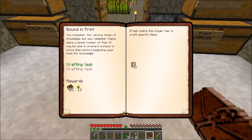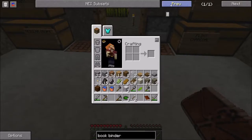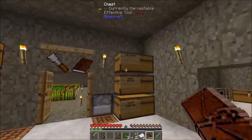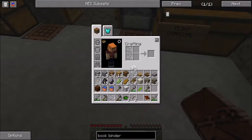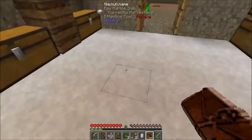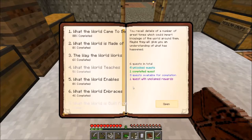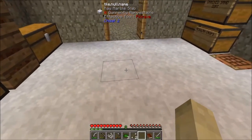It also wants us to make this thing called a bookbinder. A bookbinder is a combination of string and some paper. I think I have some paper over here and some string in my mob drop chest. We can do this in our two-by-two grid - there's two pieces of paper, and we now have a bookbinder. The cool thing about this, besides it helps us complete our quest, it now opens up a whole different level of books with really cool information that will let you create all kinds of different stuff.